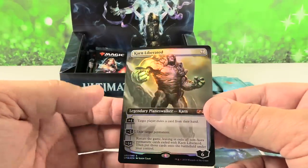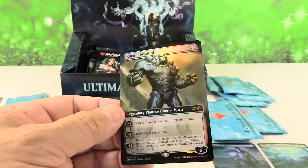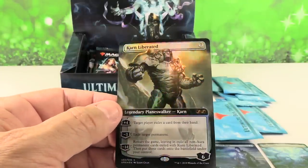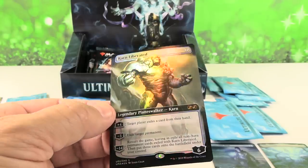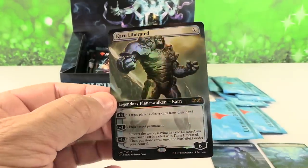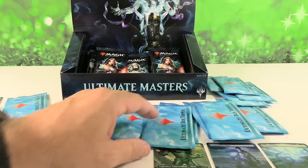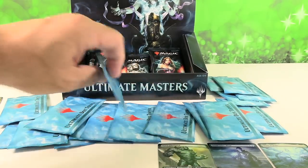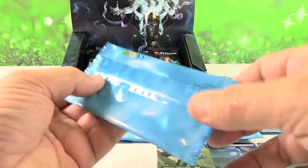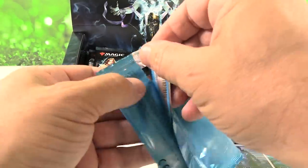Next up — hey, Karn! One of the top six, $90. Very cool, that's a great looking card — beautiful artwork. Karn came way down in price; he was like $160 for the box topper, and the regular Mythic was like $50-$60. He went down to like $24-$25. These cards have really had a rollercoaster ride.